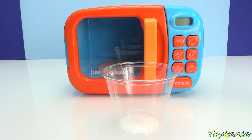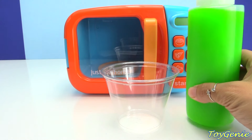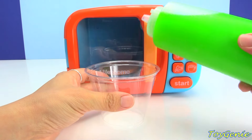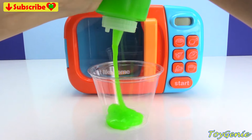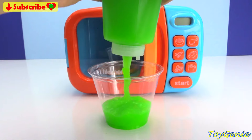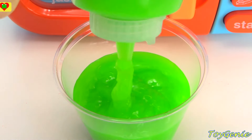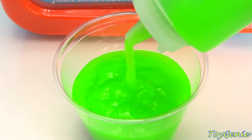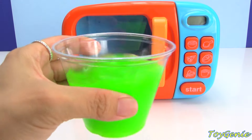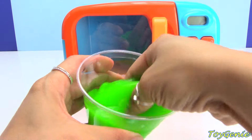Hey guys, this is Toy Genie here and today we're going to be using this magical microwave to turn slime into PJ Masks and Paw Patrol characters. So let's start with the green slime, squeeze it all out. Super, super slimy and cool. Let's see what happens when we microwave this.